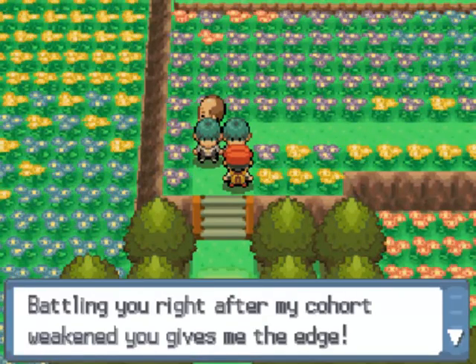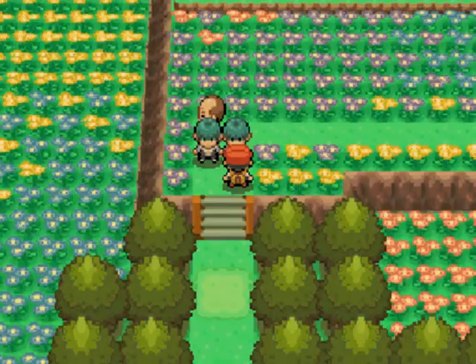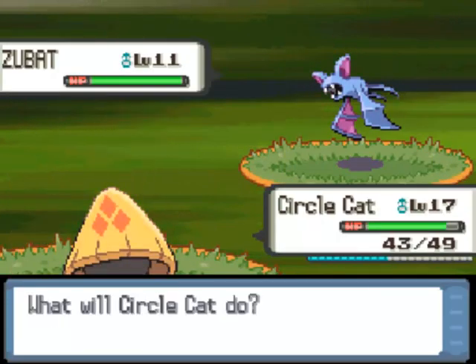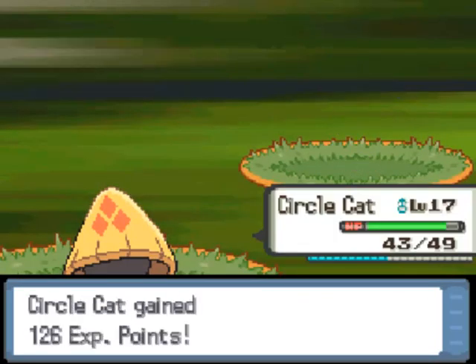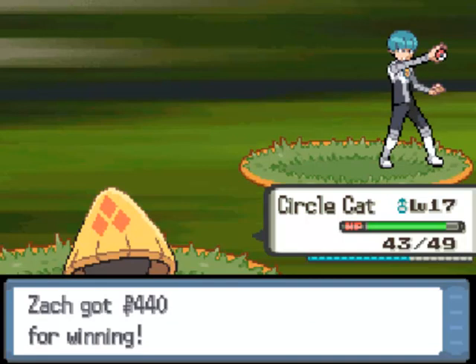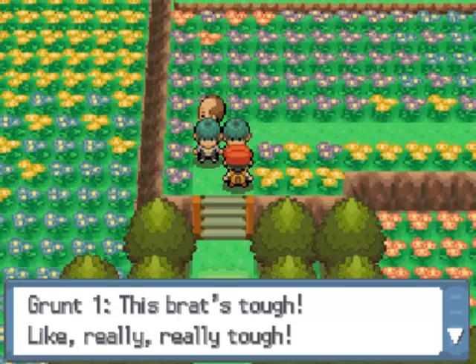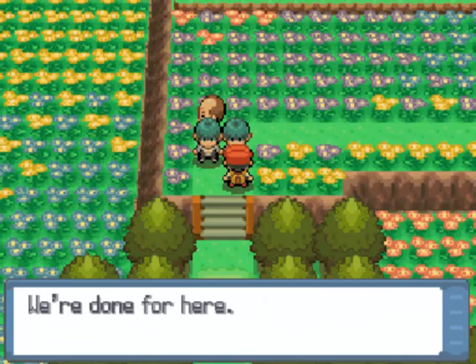'I'm up next — battling you right after my cohort weakened you, giving me the advantage.' It didn't really weaken me, it just lowered the PP of one of my moves. Zubat is also a great matchup for Circle Cat, so much so that I'm confident going for Powder Snow instead of Icy Wind. We defeat the Galactic Grunt just like that. 'If only I had some decent Pokemon.' Well, you're a Grunt, so... 'This brat's tough — tougher than I can put into words, and I know a lot of words.'